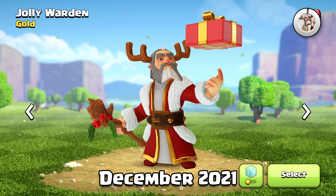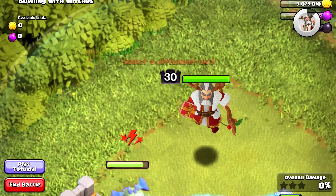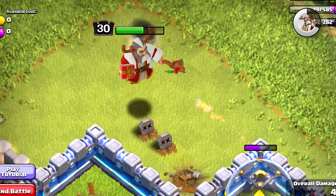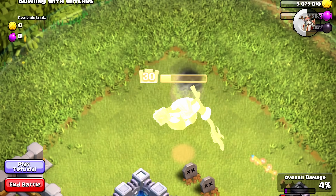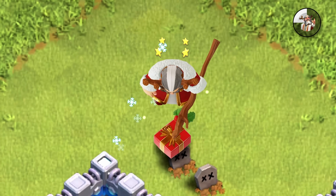I've always really liked the Christmas skins, and the Jolly Warden is no exception. I love the color scheme of these skins and I love their personalities — they're just so happy and jolly as their name says. This one has some visual effects when he attacks, some really great animations, and quite a few sound effects.